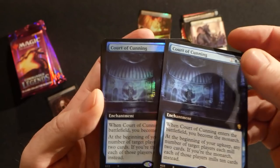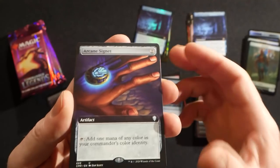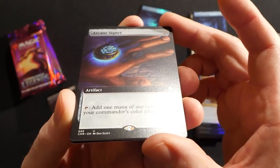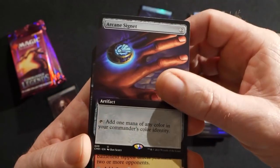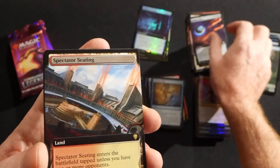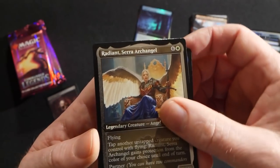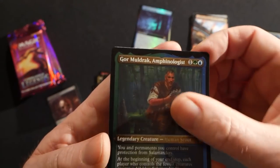We got a extended art Court of Cunning, and then a foil extended art Court of Cunning as well. An extended art Arcane Signet — that's really neat. Someone mentioned in the comments that this is the first extended art treatment we've seen of that card, so that's really cool. Spectator Seating — another Commander land — Radiant Serra Archangel, Brago King Eternal, and Agor Muldrak.